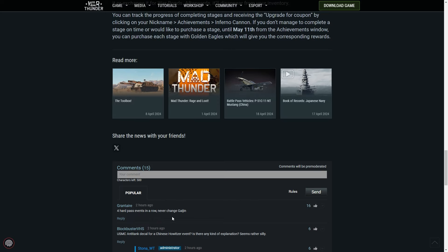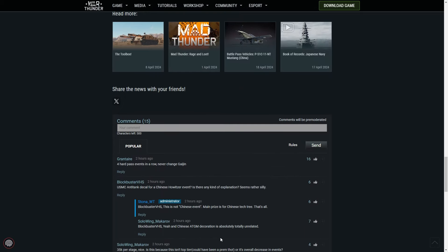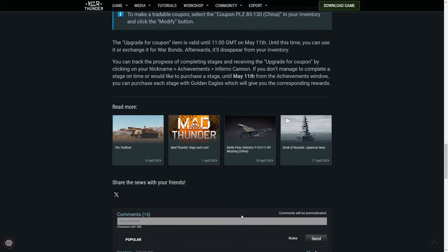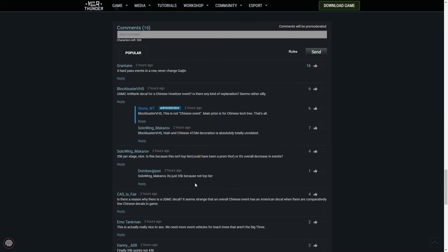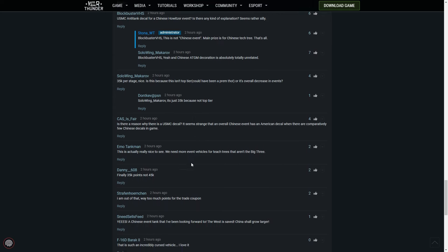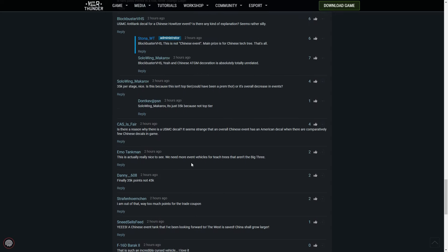Let's have a look at what the community has to say — this is always a good laugh. 'Four hard pass events in a row. Never change, Gaijin.' There's also a comment about a USMC anti-tank decal being used for a Chinese howitzer event, asking if there's any explanation. Basically, the main prize is for the Chinese tech tree, but the other prizes are random. They kind of fumbled the ball last time as well, when they called it Call of the Dragon celebrating the Chinese New Year, but the main reward was a Russian vehicle. Seems people are generally happy about it being easier to get though.